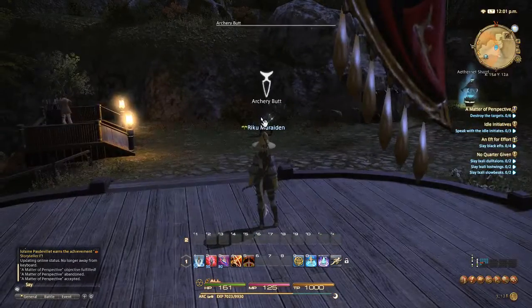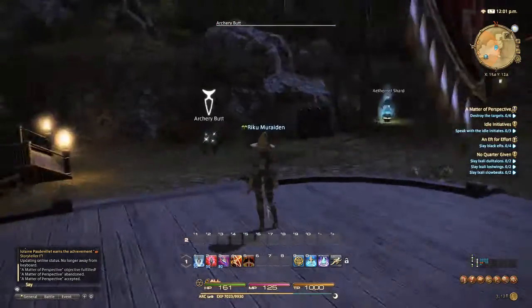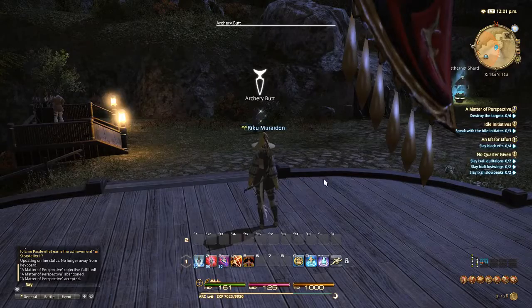The first one's easy. They give it to you right outside the archer's guild, which is where we're at. So you just need to click the target and then attack it.